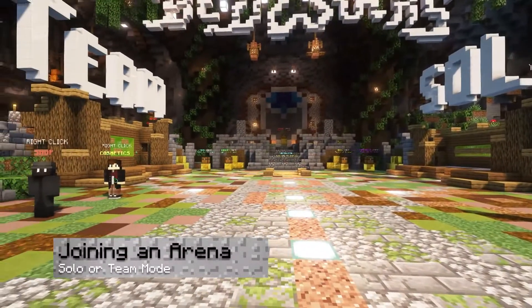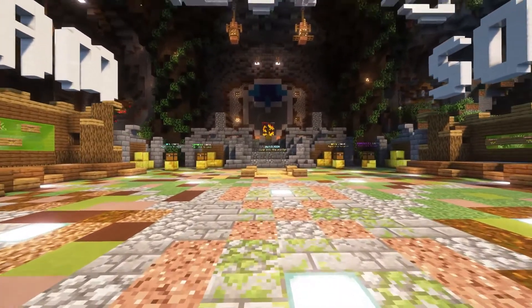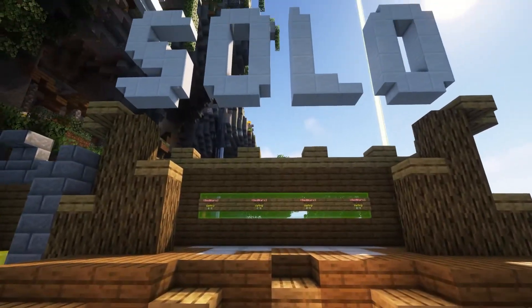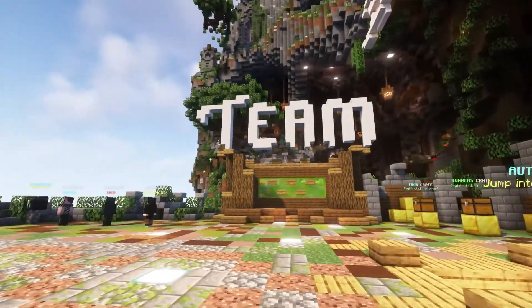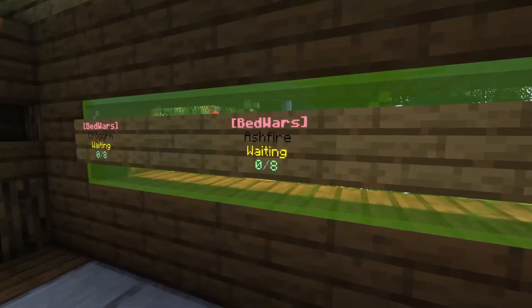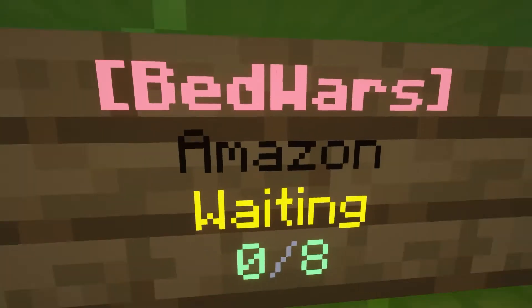When you're ready to begin a match, make your way to the set of signs available on either side of the lobby. To the right side, you'll find the solo arenas, as these four maps are playable by yourself, and to the left, you'll find the team arenas, which allow you to fight with other players to score a win. Whichever you want to try, you're going to select an arena to get started in playing Bed Wars.